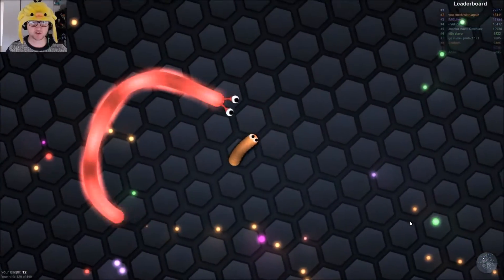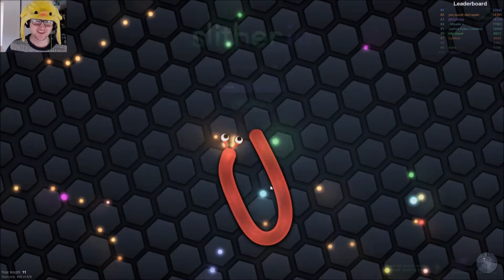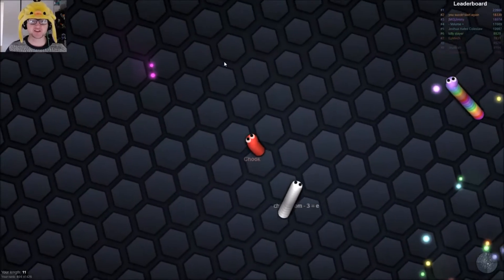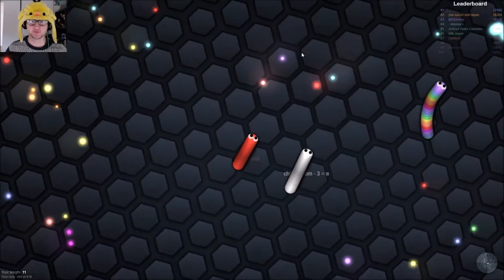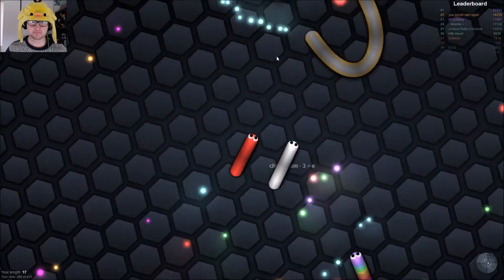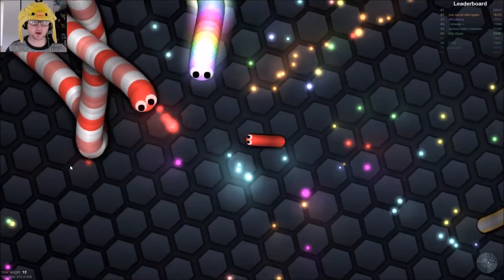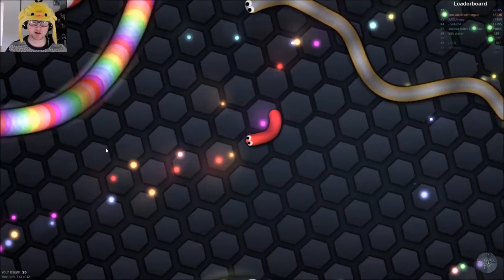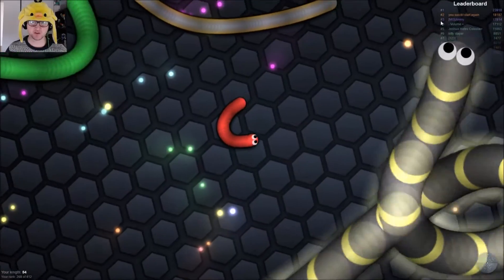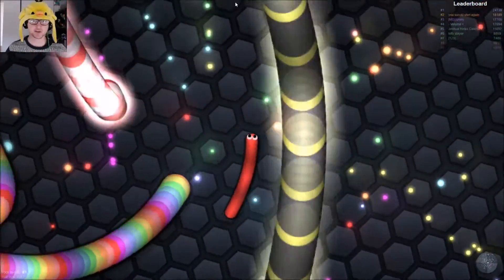That dude got the surround on us — pro play. There was a bit of lag there but I'm not going to blame lag because everyone has the same experience. This dude is kind of big compared to us — he's trying to get a surround on us, yeah that was never gonna work. Well, you can't expect me to be too good on my first playthrough. We did kill that white dude though, that was alright. I'm going to follow my own advice — pick on some little dudes to start with until we get big enough.